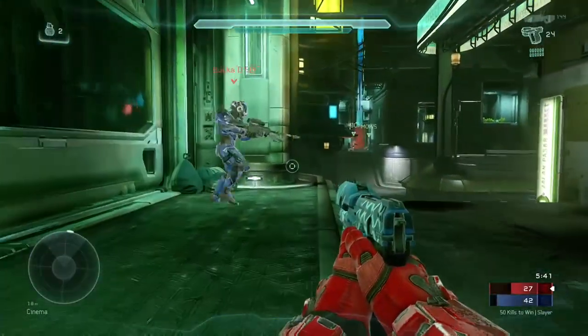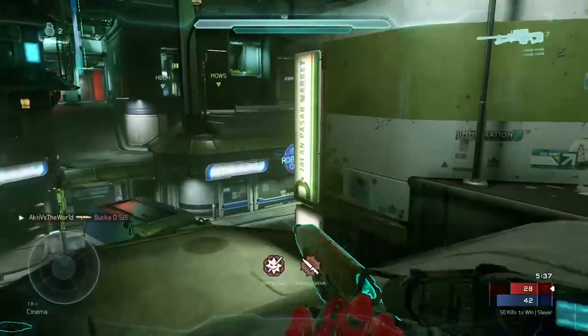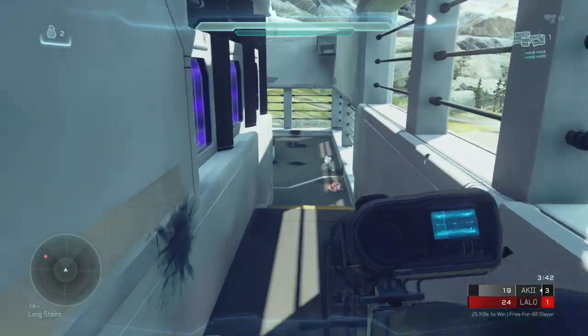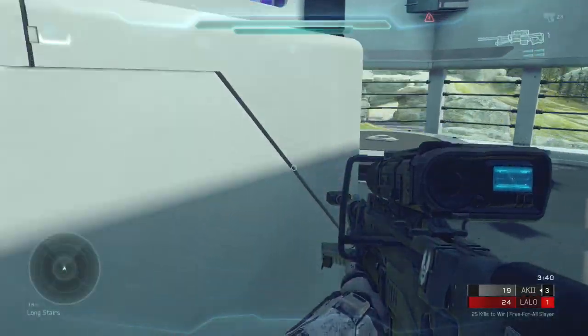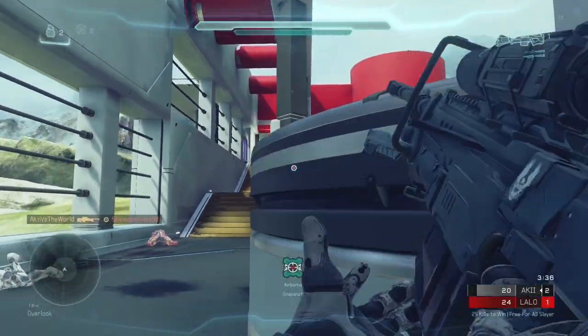The number 4 spot goes to Sniper Rifle Kills — and not just any kill with a sniper rifle. This spot is specifically reserved for snapshots only. Not only is getting someone with a snapshot instead of using your scope much cooler, it also gives you the opportunity to stay aware of your surroundings and avoid getting hit from behind by someone taking advantage of you.